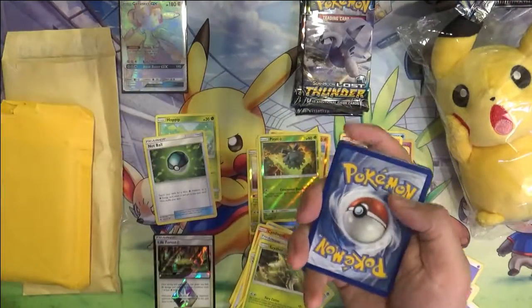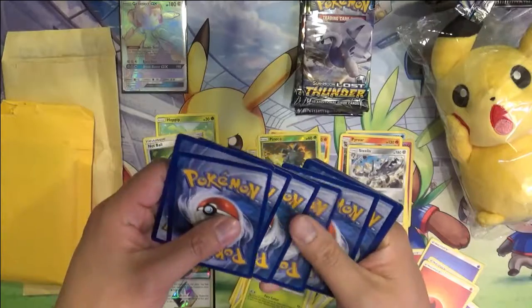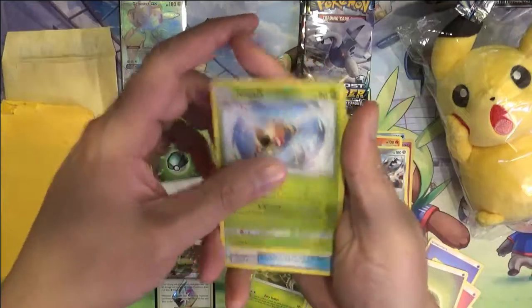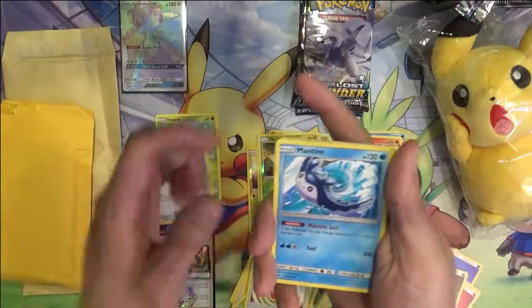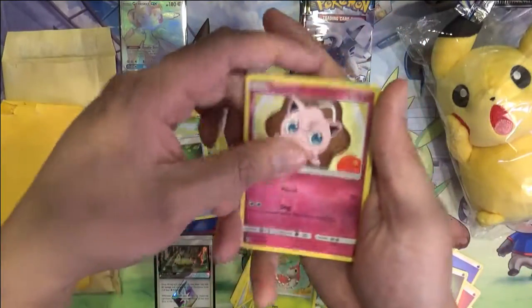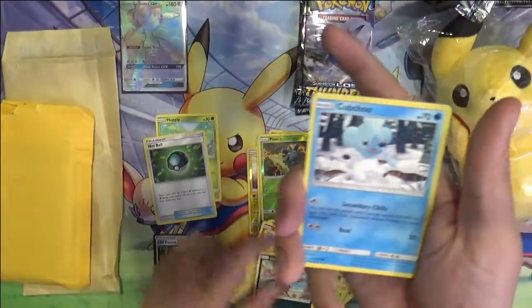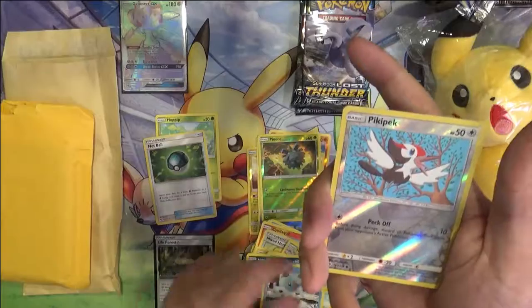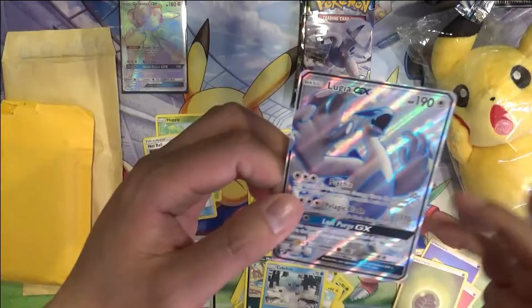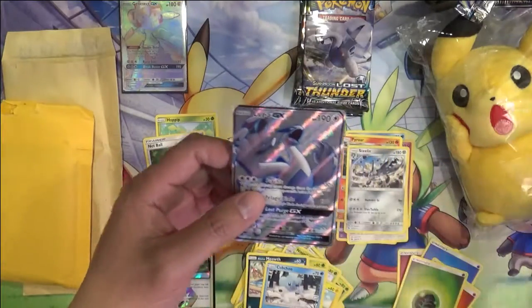A white coat card — here we go. Ninjask, Fairy Charm, Mantine, Marie, Wobble, Shigglypuff, Meow, Cub Chew, Piggy Pack — and yes, finally! Got a Lugia, and it is the full art!